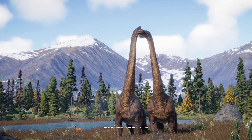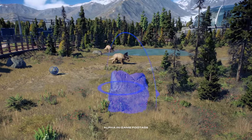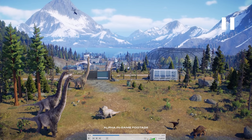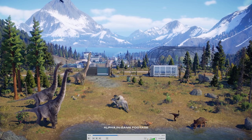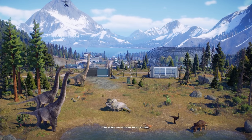Das ist auch so süß, dass die Dinos jetzt auch untereinander so ein bisschen mehr interagieren. Schaut euch mal an, wie schön das aussieht mit den Brachios – wirklich toll, herzerwärmend. Oh, da ist auch noch eine Animation. Schaut mal hier auf die Triceratops – die machen hier auch gerade so einen kleinen Kampf, oder spielen miteinander. Ich denke mal, es wird eher so ein kleiner Kampf sein.